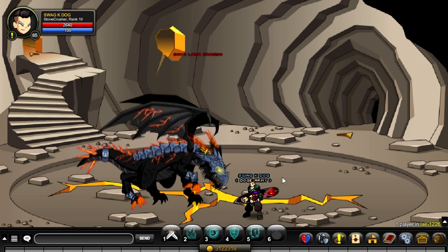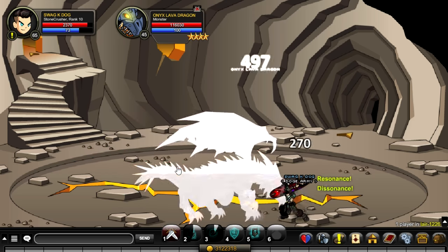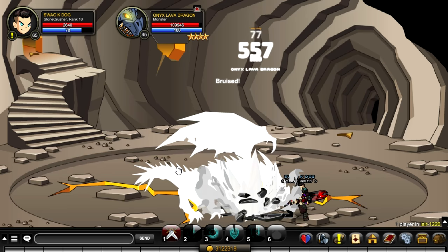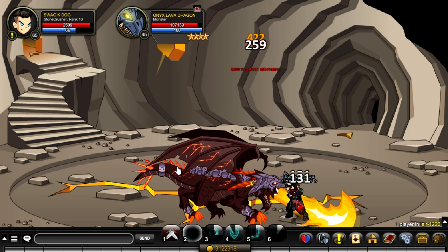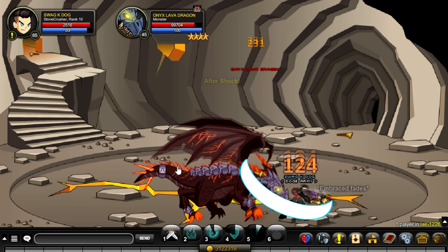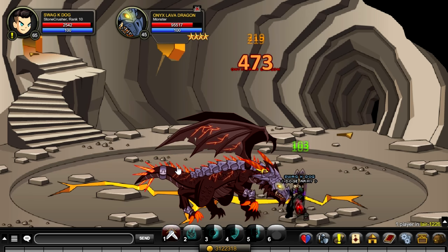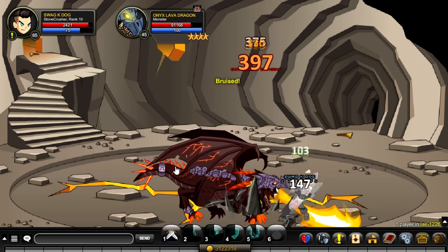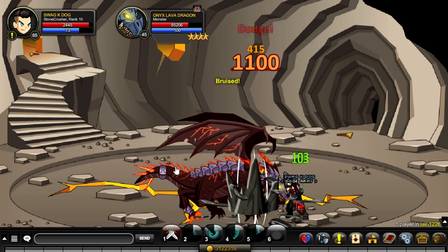Here is the same boss fight with Stonecrusher class — one of the best classes in the game currently. Very strong class, very good at doing what it does. On a consistent basis I'm dealing similar damage numbers, and over time if you add these up it's about the same. But this class is good at doing everything, not just dragon killing. It's just as good as Dragon Slayer at dragon killing if not better, because I can survive longer with the heal and also support teammates in a team fight.